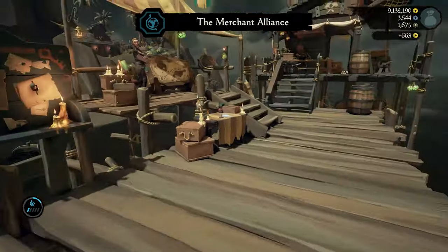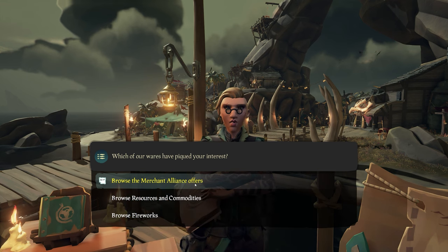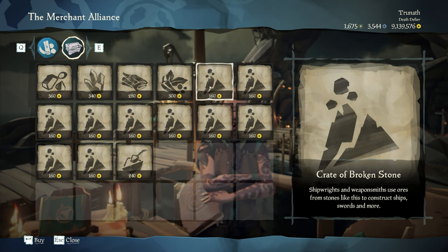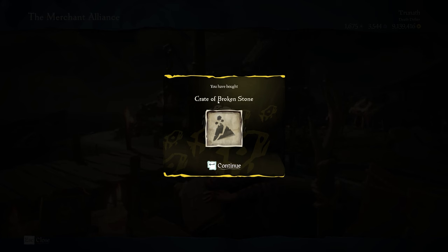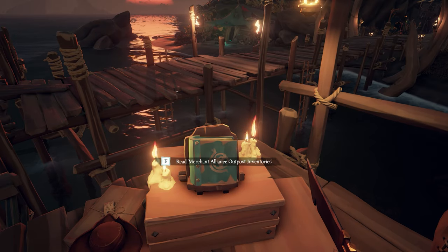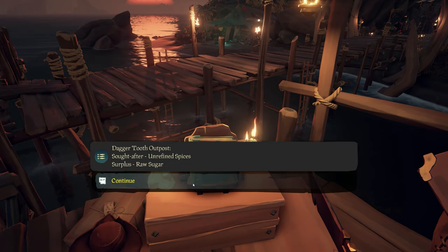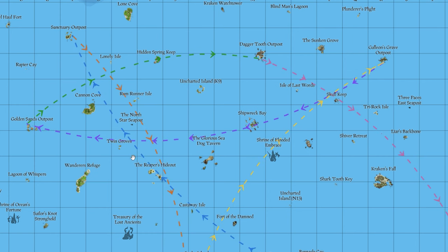After selling, we're just over 2.25 on the emissary level, which isn't too bad. Now we browse resources and commodities and pick up crates of broken stone, which this outpost has in surplus. You can also go to any merchant alliance spot and read the book there — pick your location and it tells you what nearby outposts are seeking and what they have a surplus of. Broken stone is being sought at Golden Sands outpost, so we're heading there next.